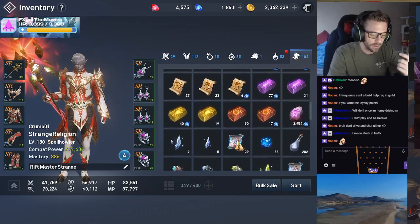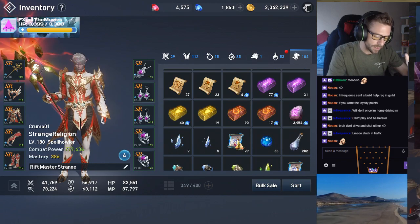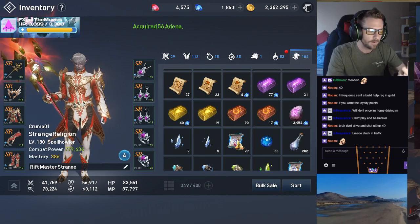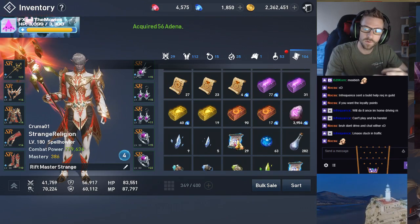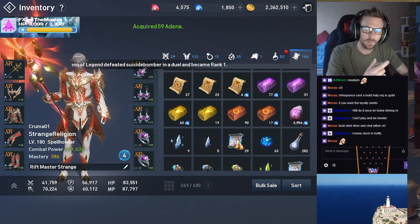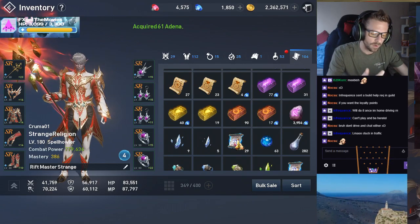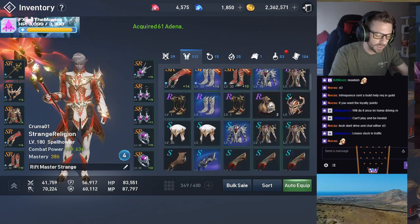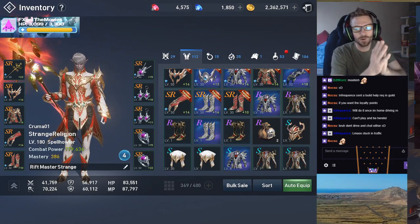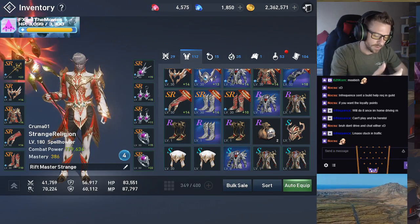Personally I'm running low on stones — I only have 100 weapon stones and 50 armor stones. If you're doing A plus A combines only to get your four pieces of armor from S all the way to SR, that's going to take you 200 armor stones. I do recommend starting to save those now and possibly resetting your daily dungeon on Sunday on your armor stone and weapon stone days. Or conversely, get those S grades or R grades to level 30, and then just pray that it comes out as an R or an SR rift rare.